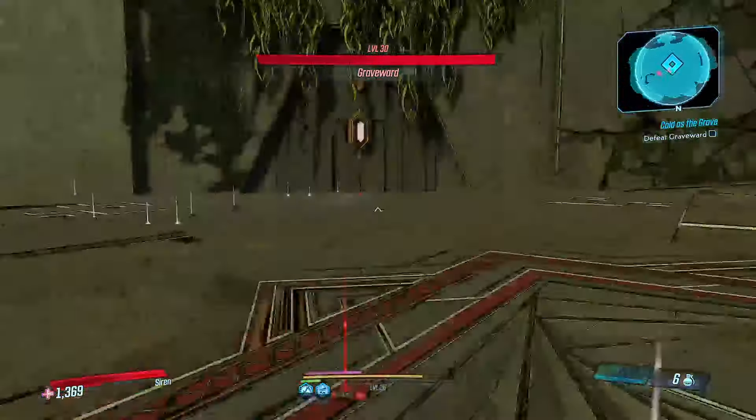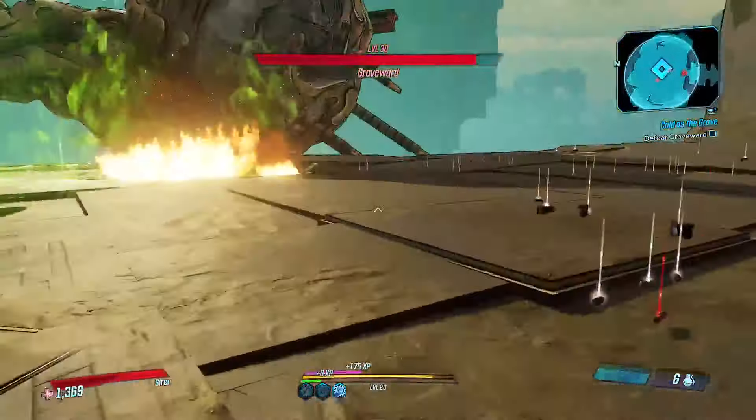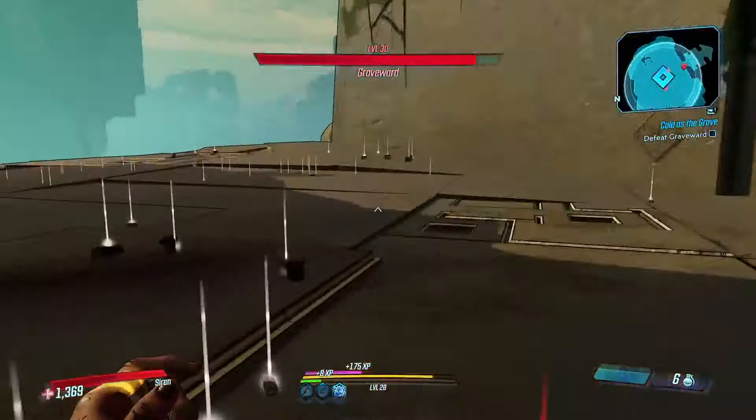Go for the face. Corrosive did 115 - it's worth trying all three options I have. Maybe it's worth speccing into the orb that shoots projectiles. At least that would be more consistent damage for a while. I think I'm gonna try that.